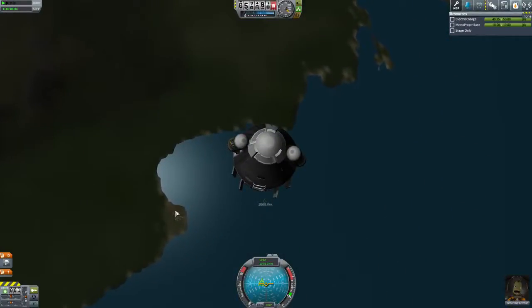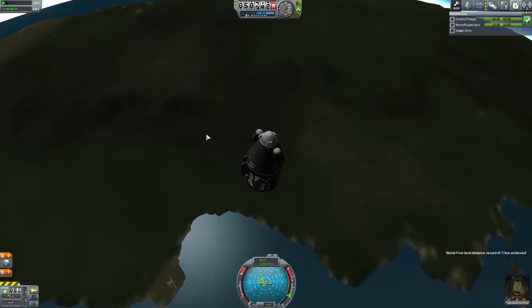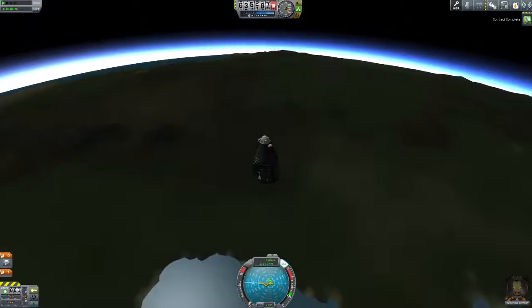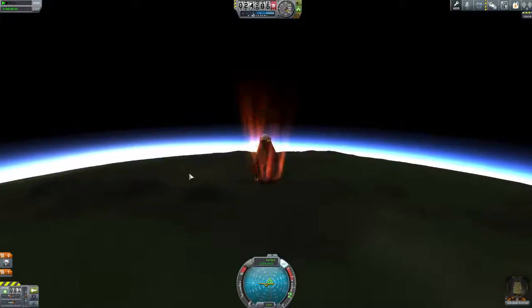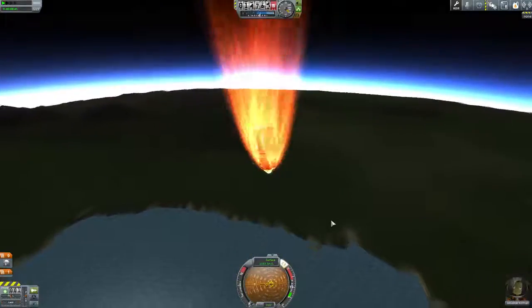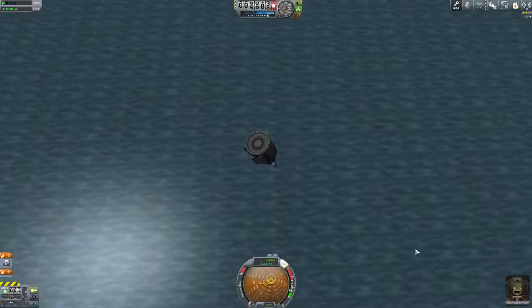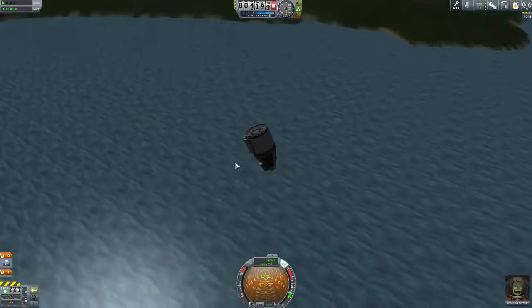We're going to be pretty close to the KSC. Now we're punching down through the atmosphere. Generally we want to deploy the parachutes at around 10,000 meters, but we want to wait until the re-entry effects have gone away. We're not going too quickly — only 1.2 kilometers per second. We flipped, which is not ideal. A heat shield probably would have been a good idea. When you re-enter you can actually steer your ship — you'll notice this is the way we're going, and if you drag it down it will actually move toward you. You can steer these ships via drag.